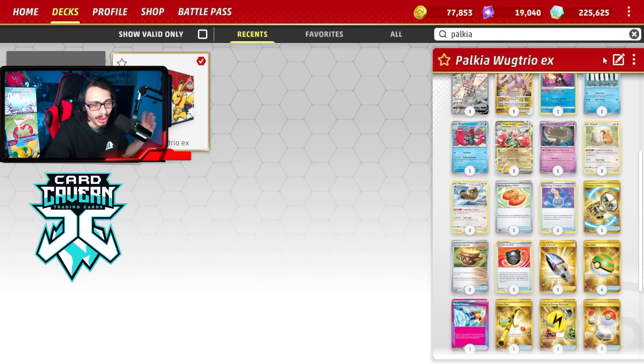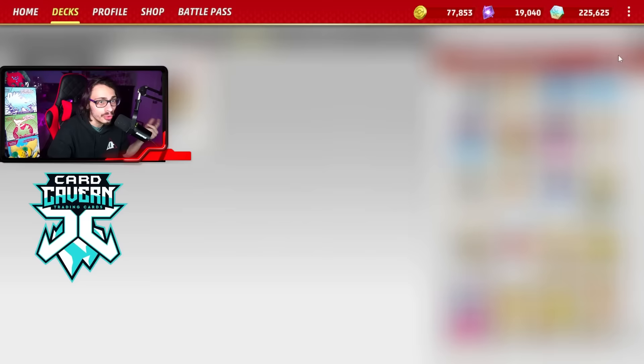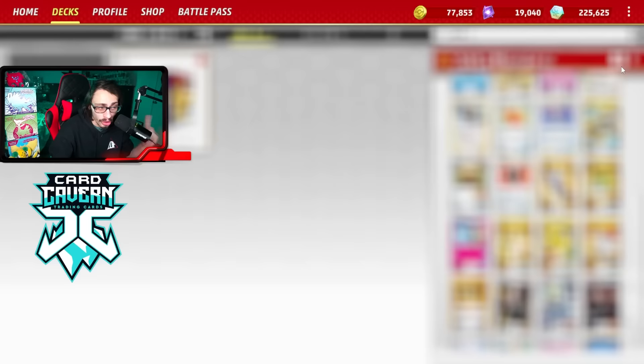We're playing Superior Energy Retrievals to get energy in hand for Wug Trio. We have two Cancelling Cologne - Manaphy stops Wug Trio's attack, so we can Cologne, gust up the Manaphy, and then use Wug Trio's attack. We've also got Boss, Counter Catcher, and Prime Catcher in the deck. Prime Catcher is a really good card with Radiant Greninja.